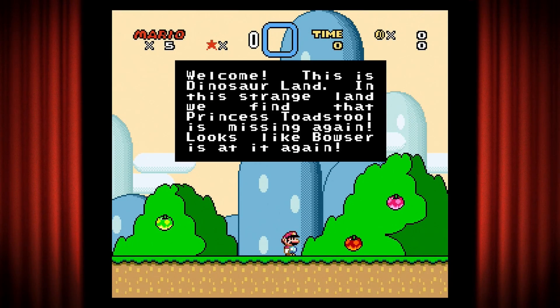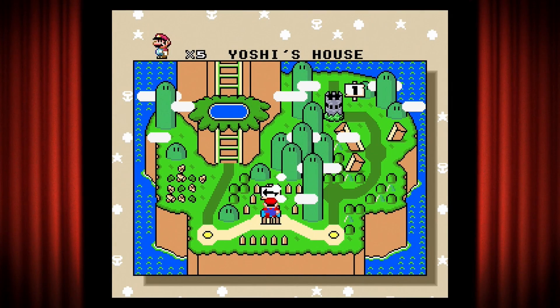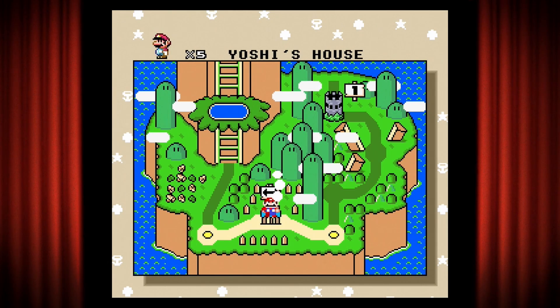Welcome — this is Dinosaur Land. In this strange land we find that Princess Toadstool is missing again. Looks like Bowser is at it again, yes ladies and gentlemen. Peach does not seem to be able to stay away from being kidnapped, so we're going to start off here at Yoshi's House.